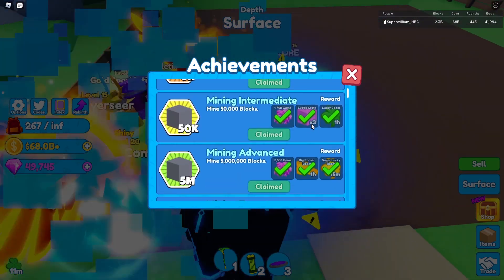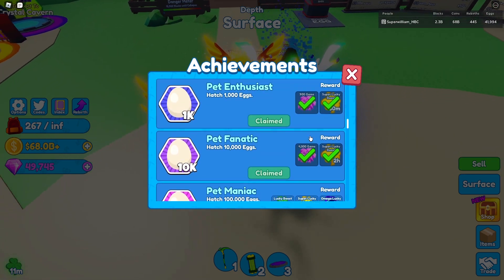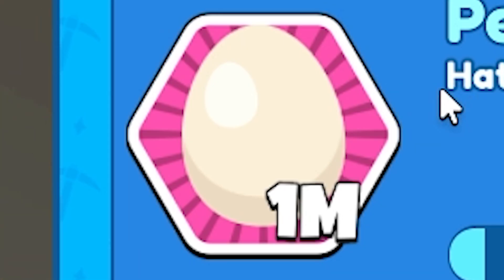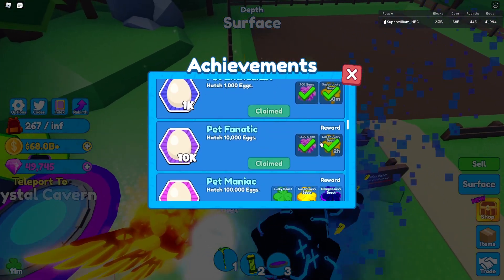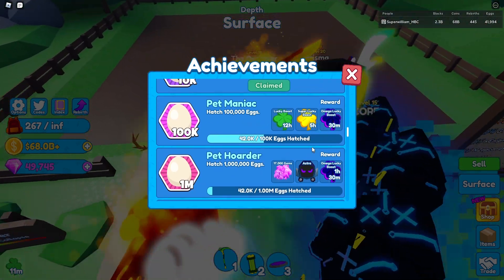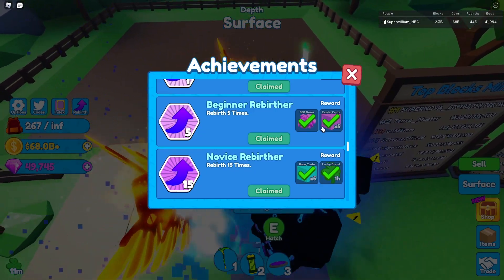Also from just hatching eggs you can get yourself a ton of gems. 17,000 from 1 million eggs. Pet enthusiast gives 900 gems, and 4,500 from just 10,000 eggs. The more you rebirth, you get more gems too — 500 gems for 5 rebirths, 1,700 for 35 rebirths, 2,500 for 100 rebirths, and 7,000 for 350 rebirths.